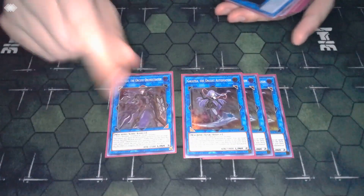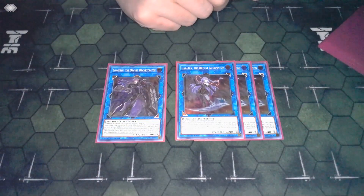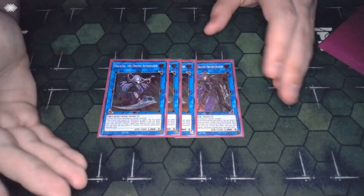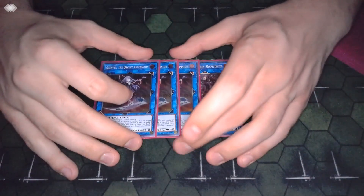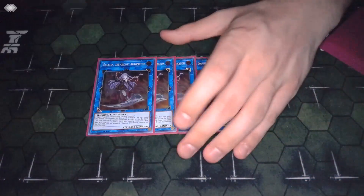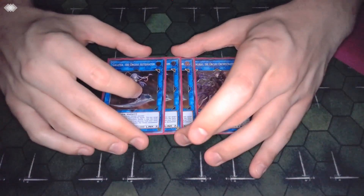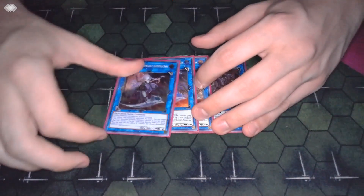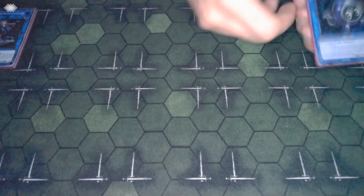Moving to the extra deck - starting off with three Galatea and one Ding Gearsu as far as our Orcas monsters. Three Galatea may seem weird since a lot of people haven't been playing three for a while, and there's an argument for that in more combo-oriented versions that go into one or two Galateas turn one and kill the opponent next turn. But this version is trying to grind, so we go into one maybe two Galatea turn one and really want that third one in reserve.